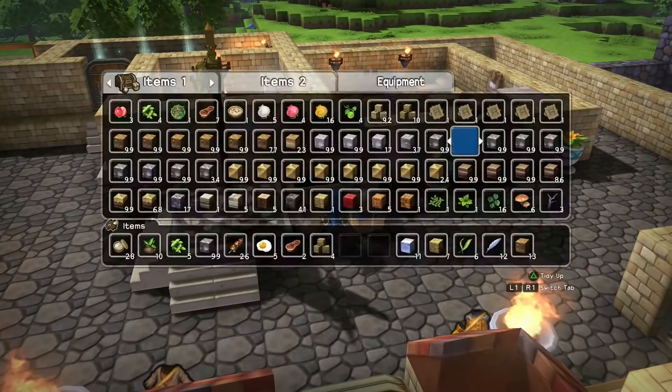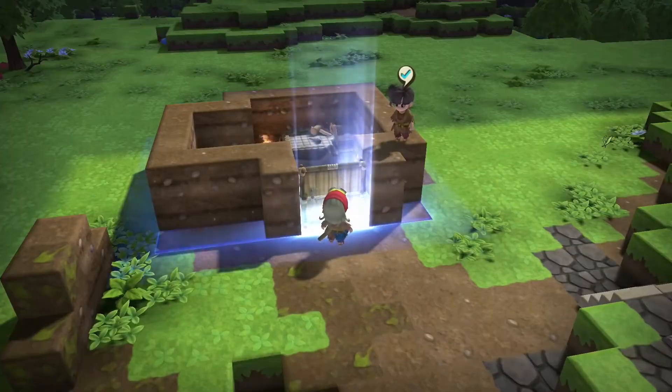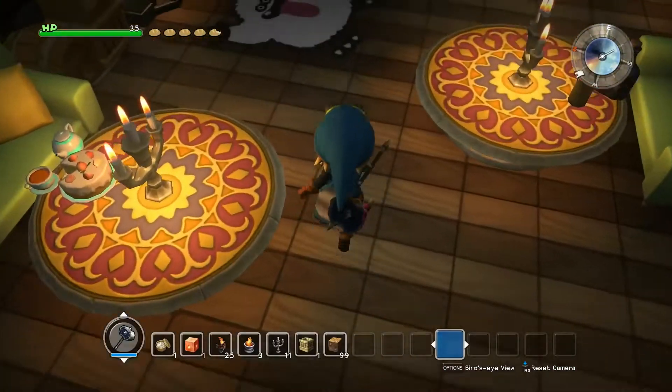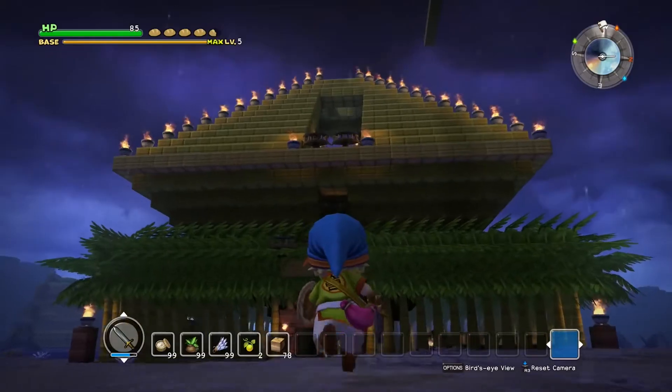Once you have enough materials and components gathered and crafted, it's time for you to build, build, build! Build a unique and spectacular town using blocks ranging from earth to stone or even silver. Decorate rooms and areas with wonderfully crafted objects and furniture, cozy or grand.